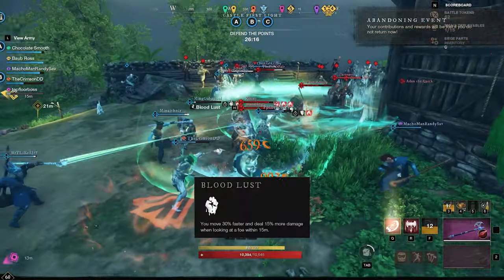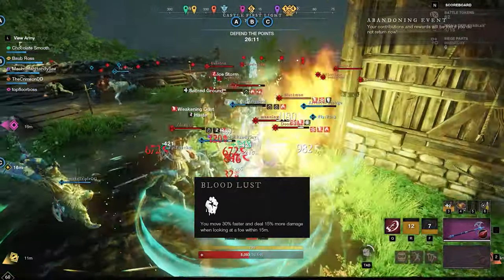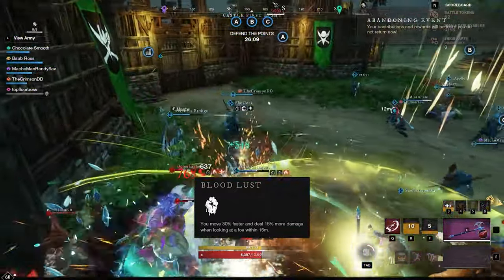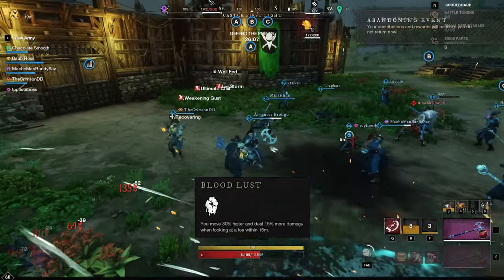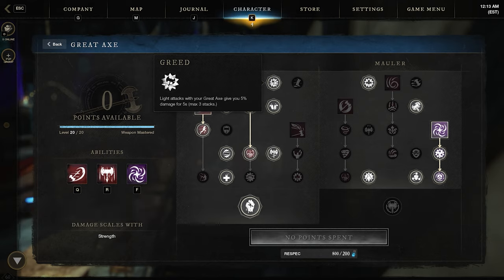Because of the passive Bloodlust that makes you run 30% faster while within 15 meters of your target, the trick to stay on target is to use your abilities to make sure you're keeping Bloodlust active. The passives on the Reaper tree have a general purpose of making your damage more consistent. Greed makes your light attacks increase overall damage, so anytime you can keep up those stacks and land heavy attacks you're doing great damage — in both PvE and PvP, your ideal situation is anytime you can get your stacks up and start mixing light and heavy attacks.